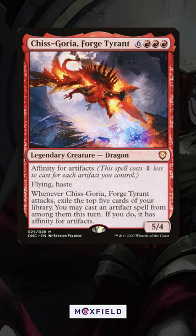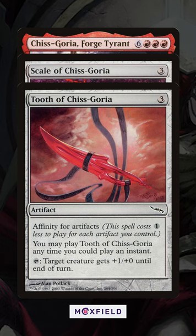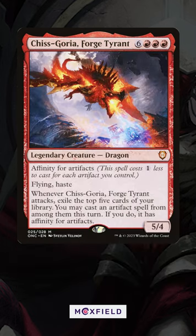There's also the mono-red legend Chisgoria Forge Tyrant, a callback to Original Mirrodin Block — a potentially cheap hasty dragon that lets you cheat artifacts into play, amazing for red artifact-centric decks.